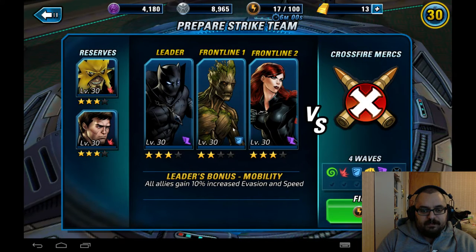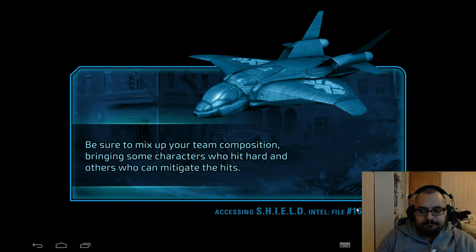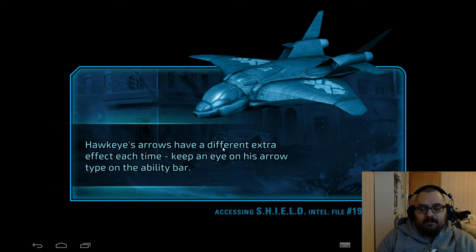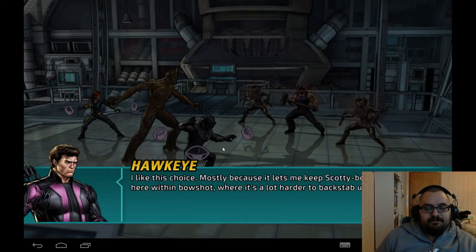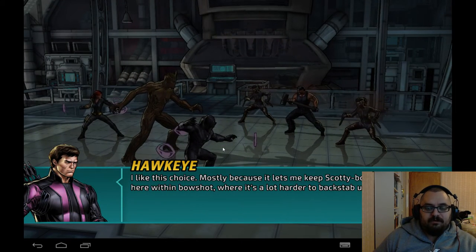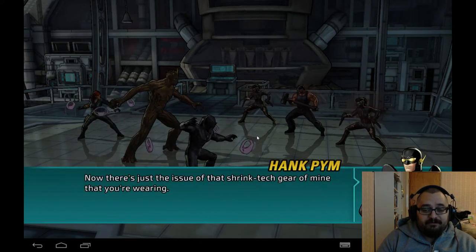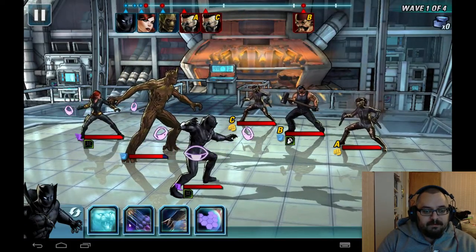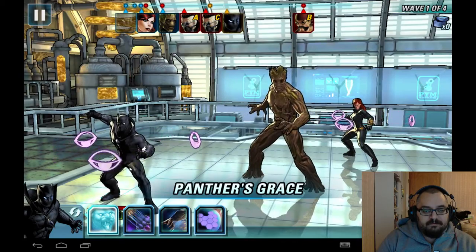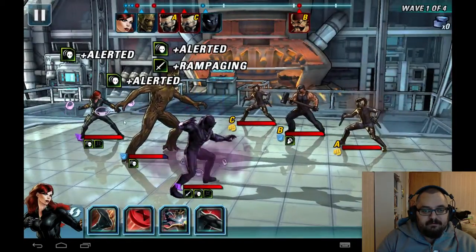I'm using Groot as a tank, Black Widow as a resource, and Electro and Hawkeye for now. We're loading in. I'm really happy with the way Black Panther turned out — I was quite shocked in my PvP matches, I just added him to try him out and he really surprised me. Let's put up Panther's Grace here to give my tank Alerted and everybody else as well, plus Rampaging.